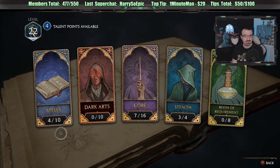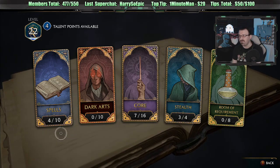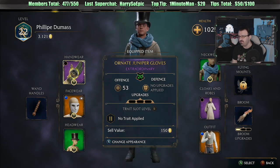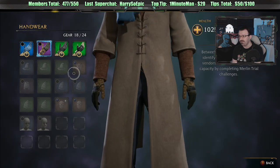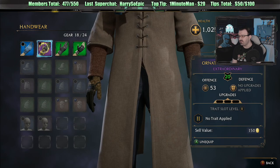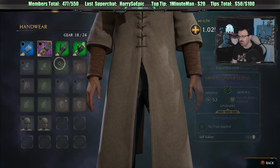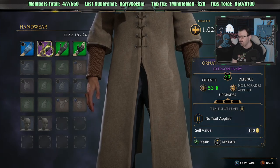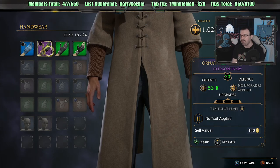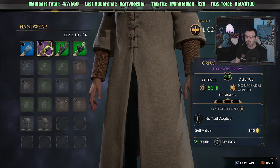I have 4 talent points available. Let's see — if I go to this, no trait applied. How would I apply a trait? Trait slot level 2. How does this work? Yeah, we haven't been taught this yet. I actually don't know how to apply traits to gear.